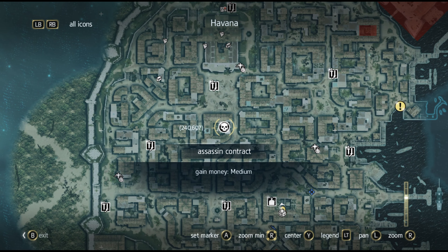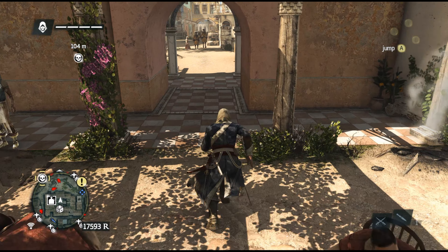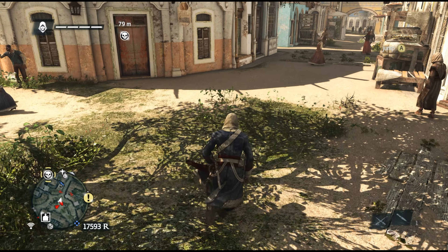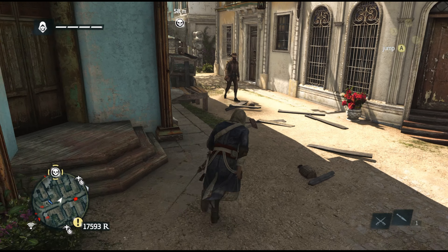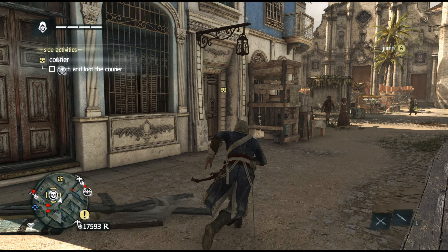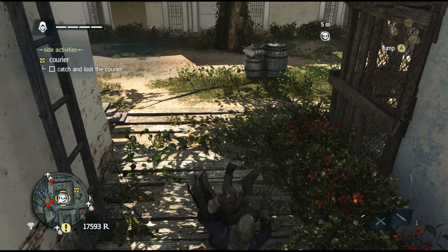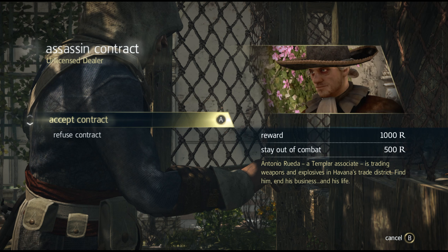This might be the main mission I'm thinking about — the one where we have to sneak at night. The last mission before we get a ship, I think. My memory is kind of blurry when it comes to the missions in this game because I haven't played it in a while. But I do remember that quest being kind of annoying because you have to avoid combat and be sneaky. There are a lot of guards there so I might fail it a few times. Let's hope this assassin contract is a little bit easier.